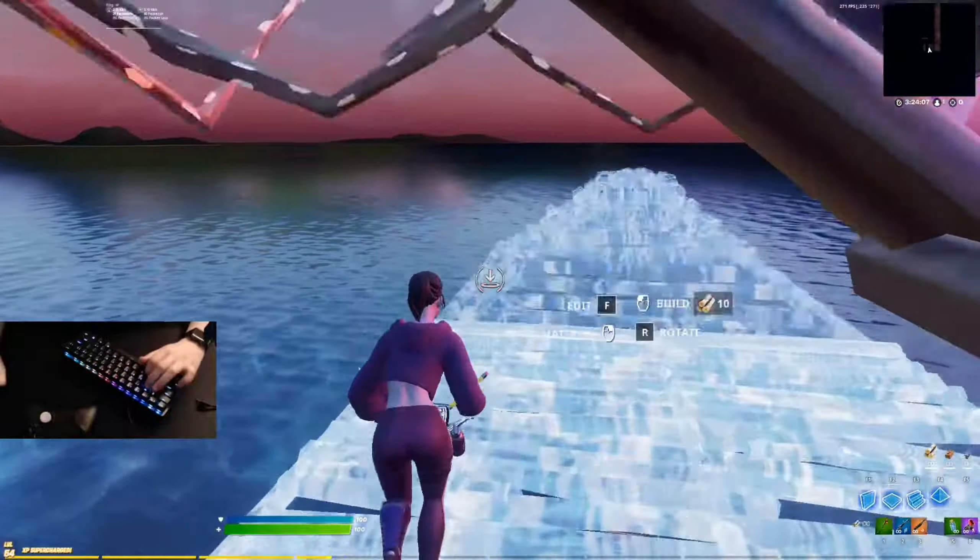One of the hardest things about editing fast on keyboard and mouse is that to edit fast you have to build with left click and also select with left click at the same time, which can get really hard because you're constantly clicking really fast. As you can see, I'm messing up and my builds aren't placing because it's really hard to get your build down consistently while also having to select your edits with the exact same button.